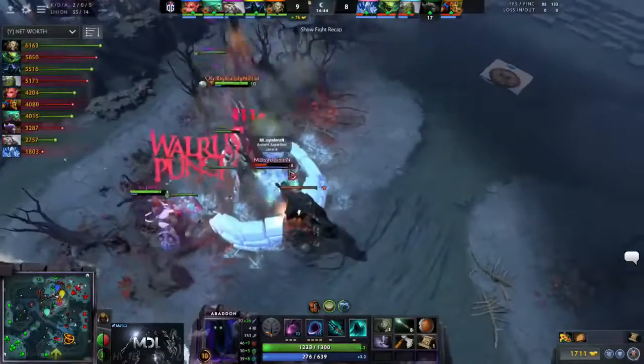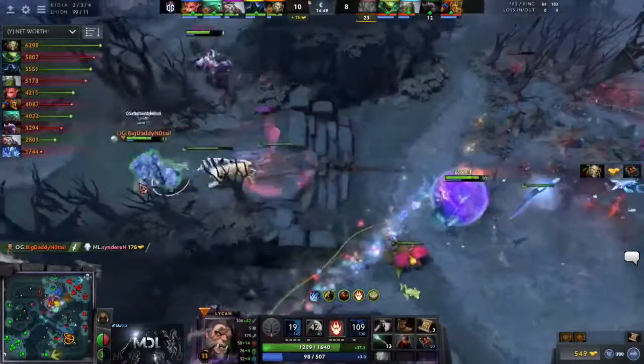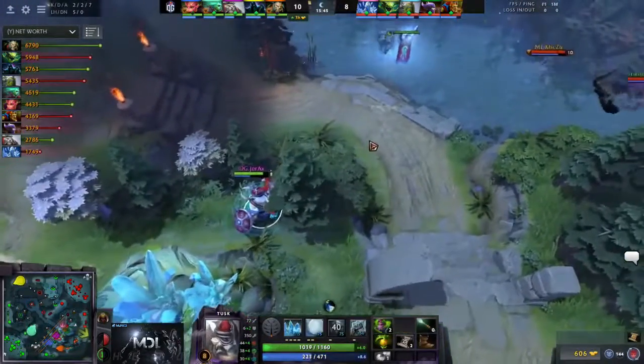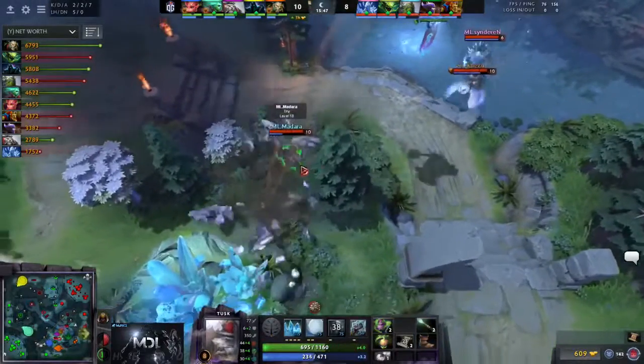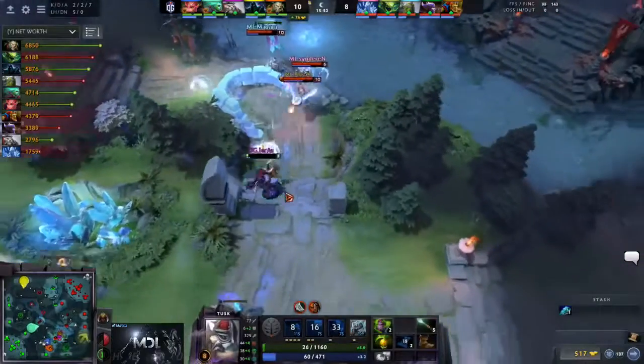More importantly they force TPs, and now they run straight at middle — they know that most of this is only a Viper. He'll have to cancel TP. Again the control, the vision — they're just going to fall back for now. Tusk is probably going to spot this. Matara knows he's there though, and he just jumps right in with a blink. So Jerex is going to go down it looks like.